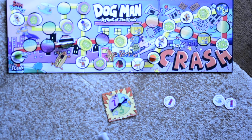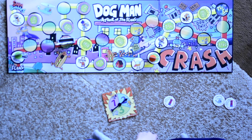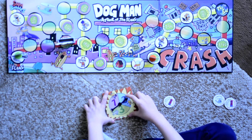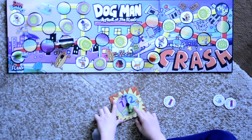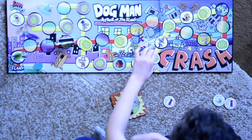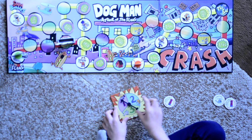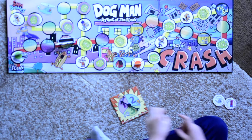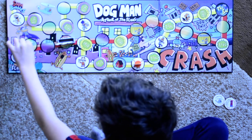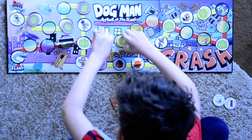The Robobrontosaurus now has only one piece left. It is Cat Kid's turn to spin — he moves one space. Now it is Dogman's turn. He uses an invisible spray and spins a three, moving six spaces total.